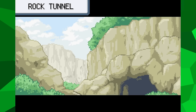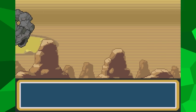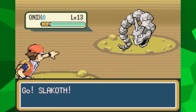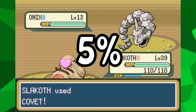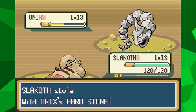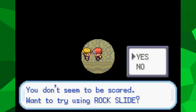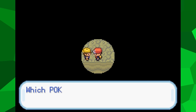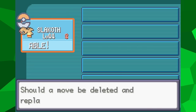Now I make my way to the right of Cerulean and towards Rock Tunnel. Once I'm there, I immediately stop to do something very important. In this area you can find Onix in the wild, and each one you encounter has a 5% chance of holding a Hard Stone, an item that increases the power of Rock-type moves. Although it takes a while, I eventually find an Onix with a Hard Stone and use Covet to steal it. Going a bit deeper into Rock Tunnel, you can find another Move Tutor that teaches one of your Pokemon Rock Slide, which is a good Rock-type move for Slakoth, and obviously why I wanted to get my hands on a Hard Stone here.